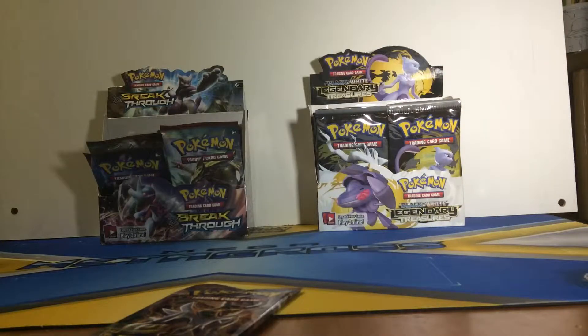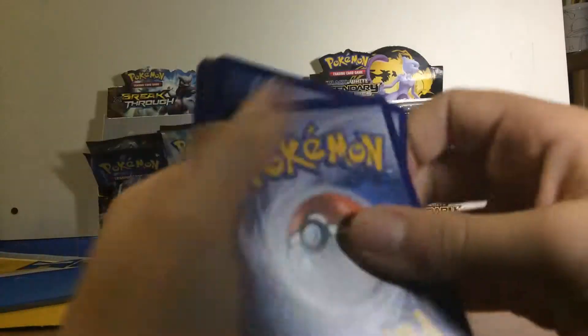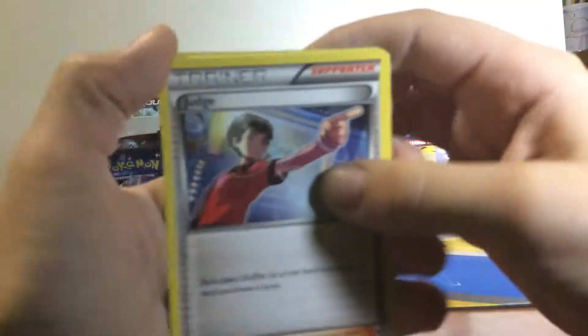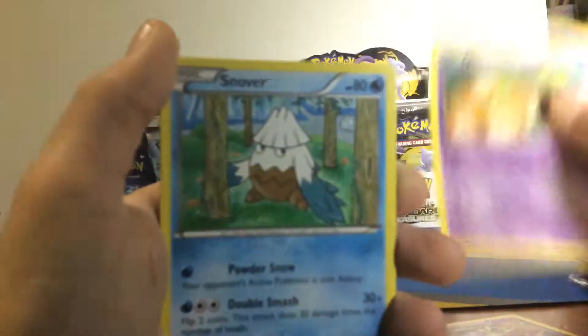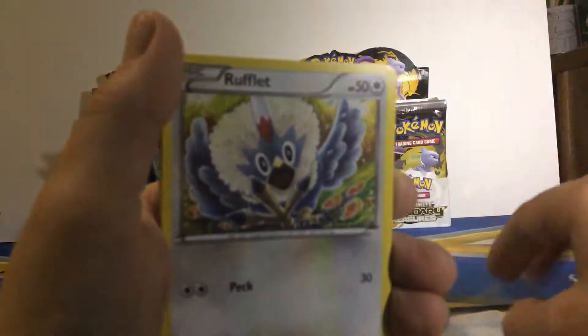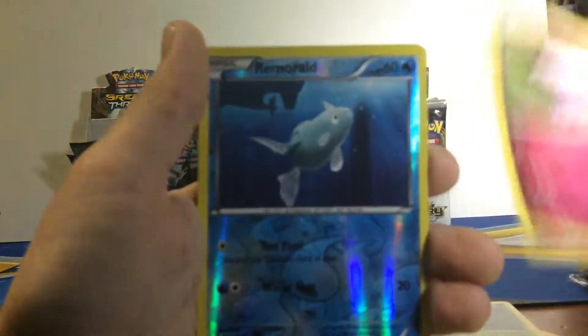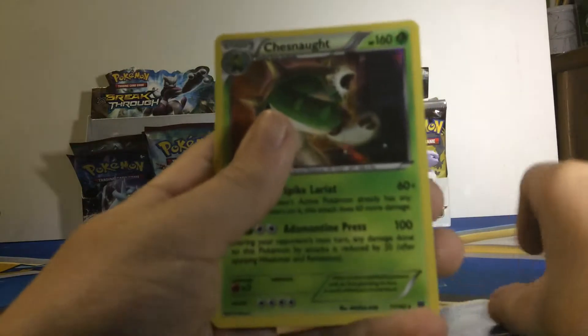Now we have a Gold wrapper, which again I think is Zoroark but I'm not definite. Three from the back: a Judge, Granbull, Beheeyem - I'm not going to pronounce him again - Delibird, Rufflet, Scatterbug, Cacnea, Snubbull, Remoraid. And the rare is a Chesnaught.